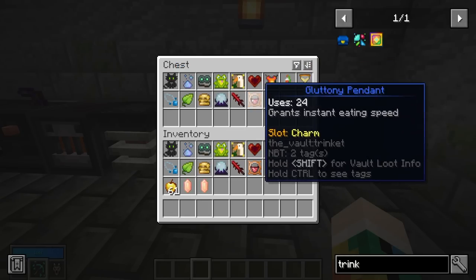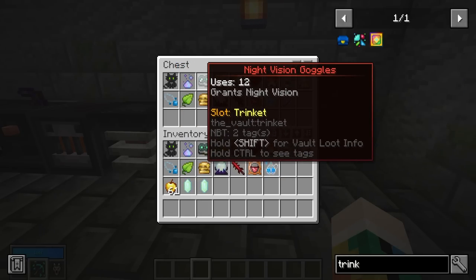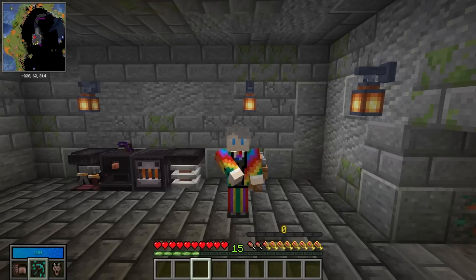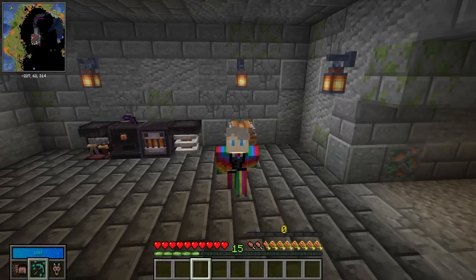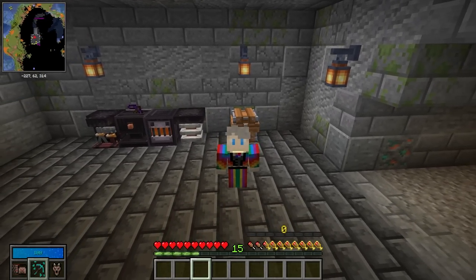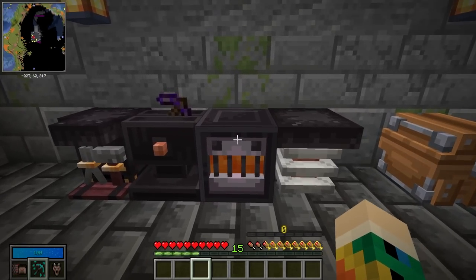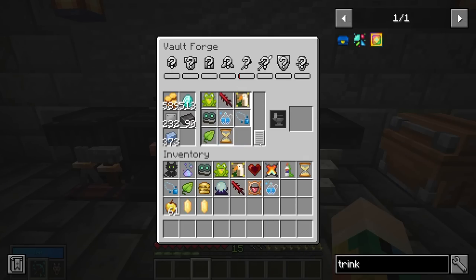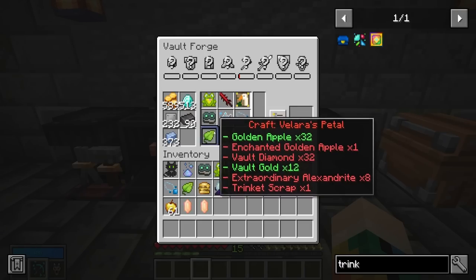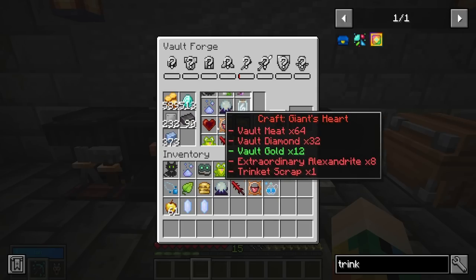There are currently 17 trinkets in the game. Some are a lot more common, such as the night vision goggles, whereas some like the prismatic feather are very, very rare. As a general rule you're always going to want to use a trinket if you have one because there's no downside — it just gives you an extra effect. Once you find a trinket in the vault you can go to a vault forge and the recipe for that trinket will be unlocked, meaning you can make multiple trinkets to trade away or keep as backups.